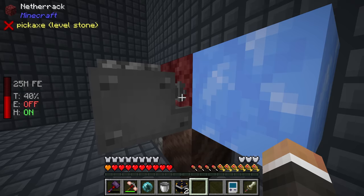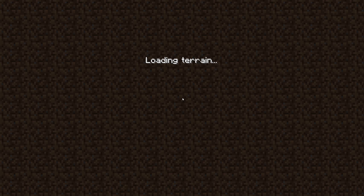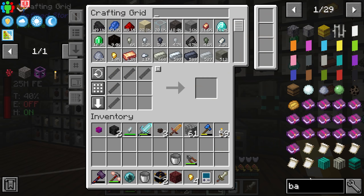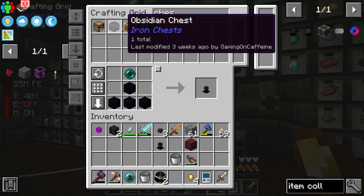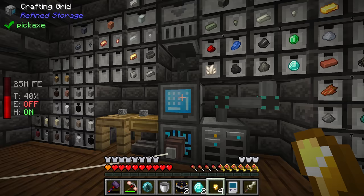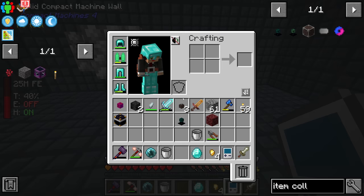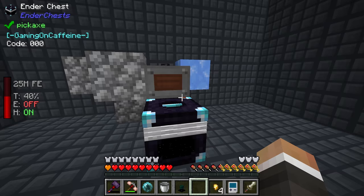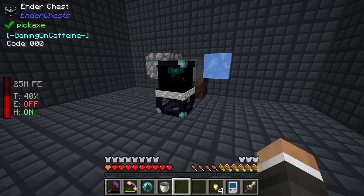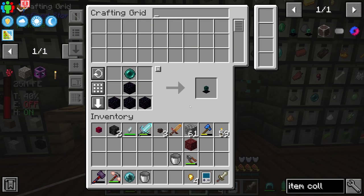From there all we have to do is place down the block breaker, which begins breaking all the blocks in front of it. We occasionally get netherrack but the main targets are gold nuggets. The easiest way to collect those is with an item collector. We'll use a basic one along with an ender chest. We grab two diamonds, place one ender chest down, shift right click a diamond on it to lock it to us, then place the matching ender chest in the compact machine with the item collector.